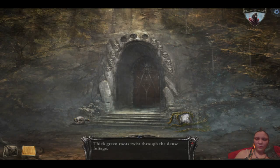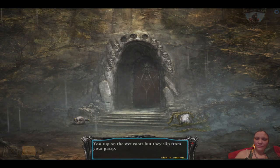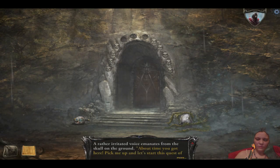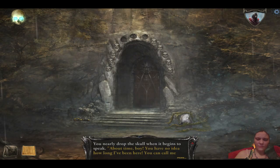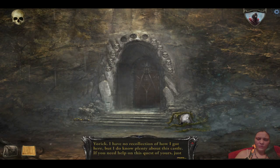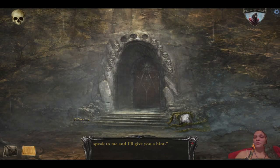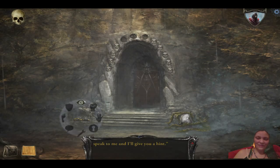What the hell is that? Thick green roots twist through the dense foliage. You tug on the wet roots but they slip from your grasp. A rather irritated voice emanates from the skull on the ground: 'About time you got here — pick me up and let's start this quest of yours.' Oh — the skull talks! 'You nearly dropped the skull when it begins to speak. About time, boy. You have no idea how long I've been here. You can call me Yorick. I have no recollection of how I got here, but I do know plenty about this castle. If you need help on this quest, just speak to me and I'll give you a hint.' You didn't have a talking skull in the original Shadowgate — unless I always missed it, which could be possible.